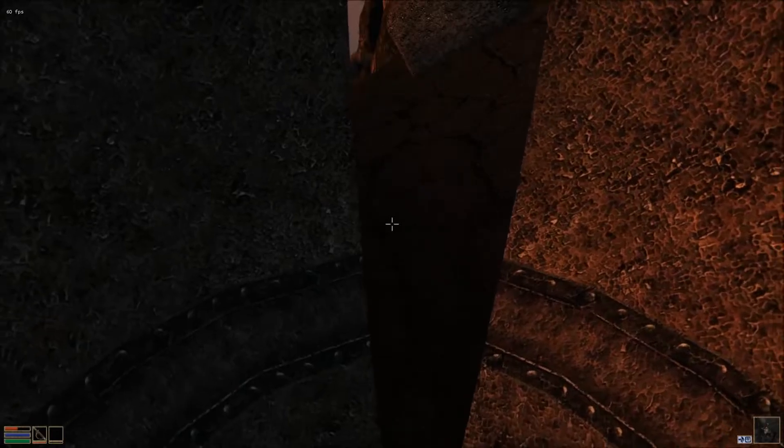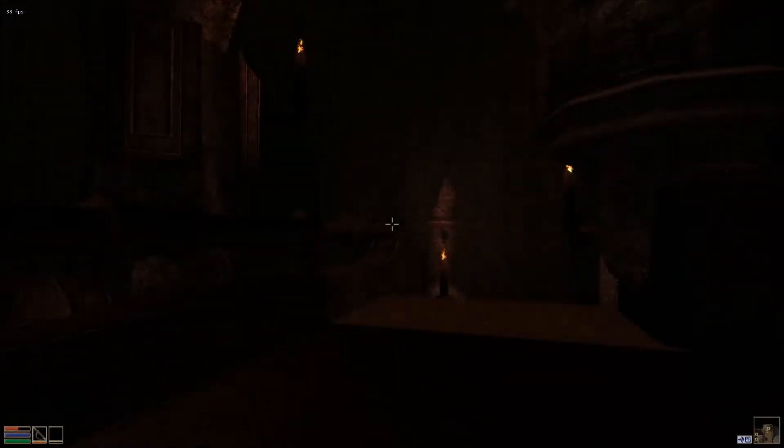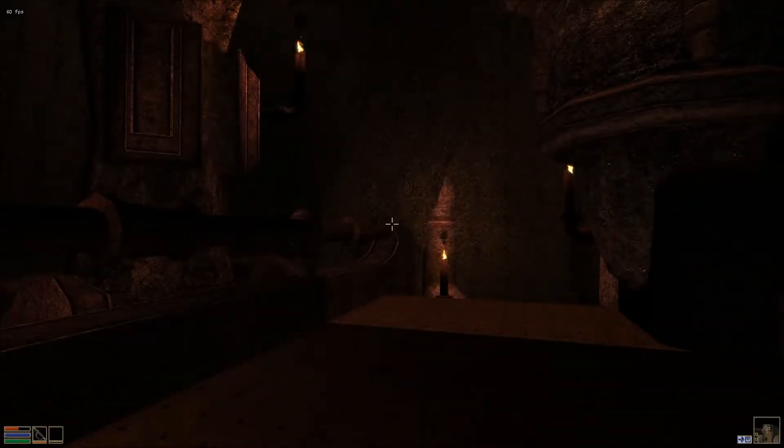We're getting locked in. Alright, you guys ready? You guys ready for Arkngthand? It's so cool. So basically we just have to find the Dwemer Cube - it's like on a bookshelf thing.